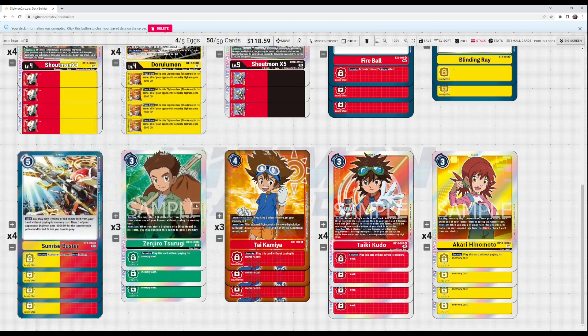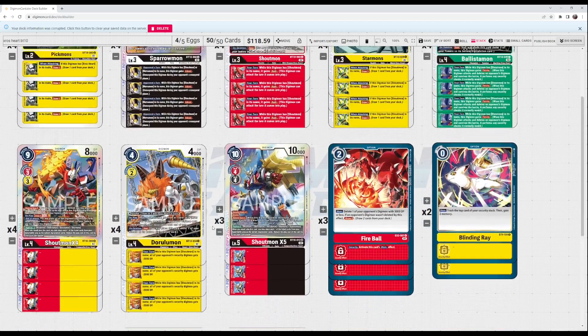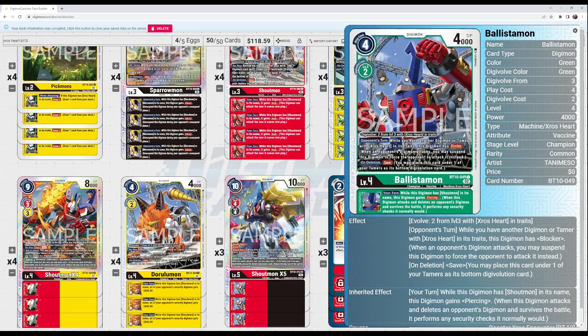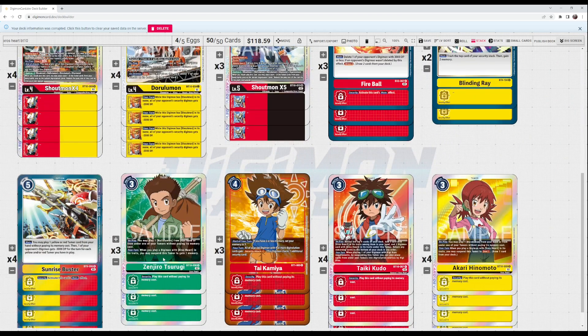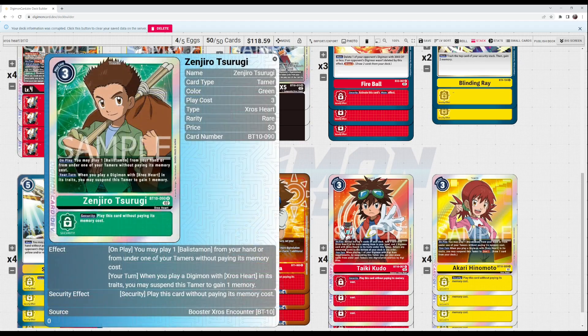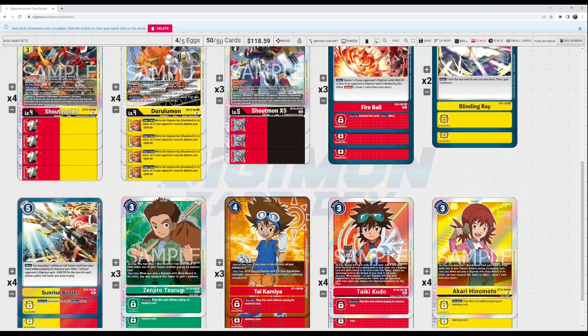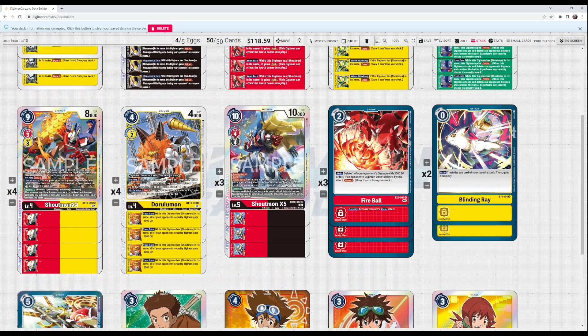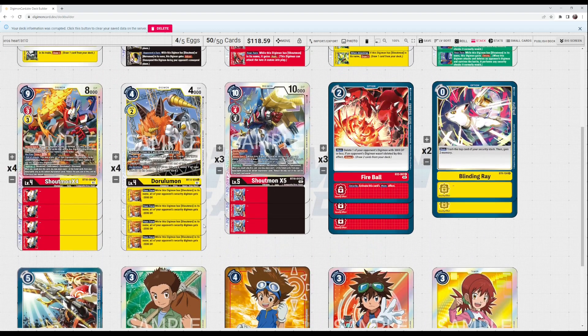Akari is another reason this deck can accrue so much advantage. When you play Cross Four, you draw two off his effect, then draw off Akari, and maybe draw off Starmons' inherited when you swung with a rookie and off Pickmon's egg — you're drawing so many cards. Zenjiro is also strong, though maybe not as broken — three copies is fine. He plays Ballistamon from hand or material and gives it blocker immediately, which is a great security bomb. He also helps with memory when your opponent is choking you.